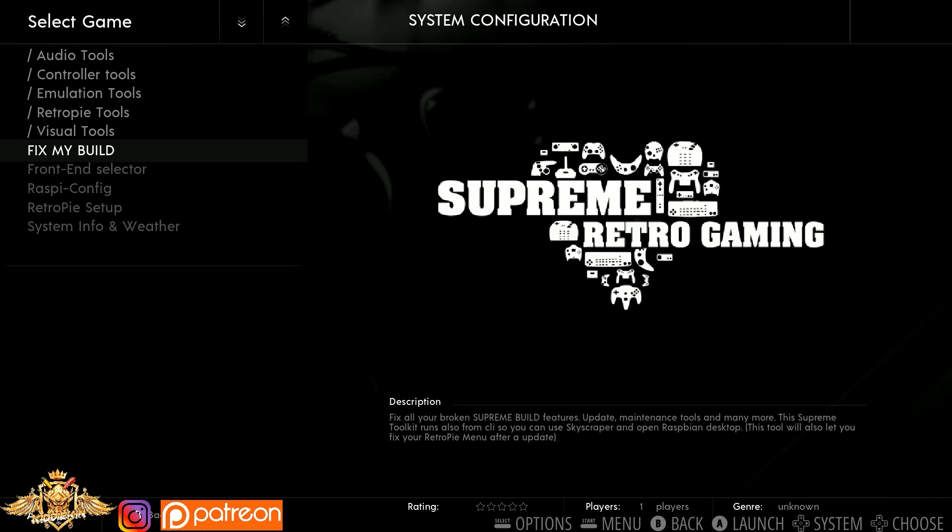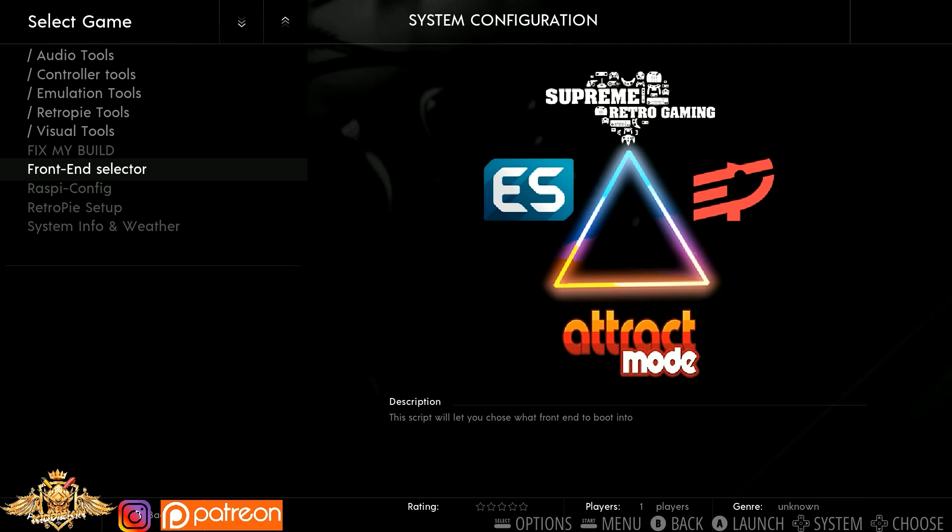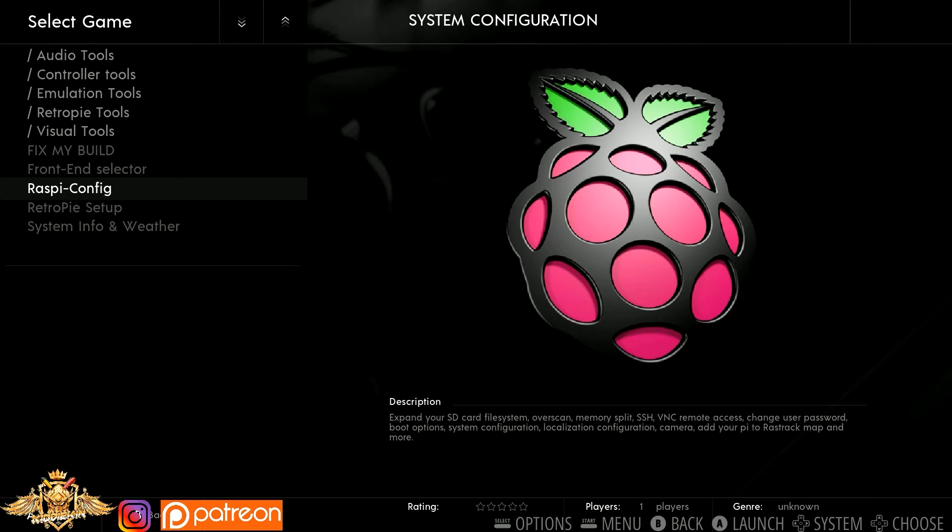Fix My Build reverts the image back to default settings. However, if you do any type of custom configs, those will get erased. This is basically like a master reset for this image. For the front-end selector, you have Emulation Station, Attract Mode, and Pegasus. Attract Mode does work — we have the best guys in the Pi community working on it and it boots fully with no issues.